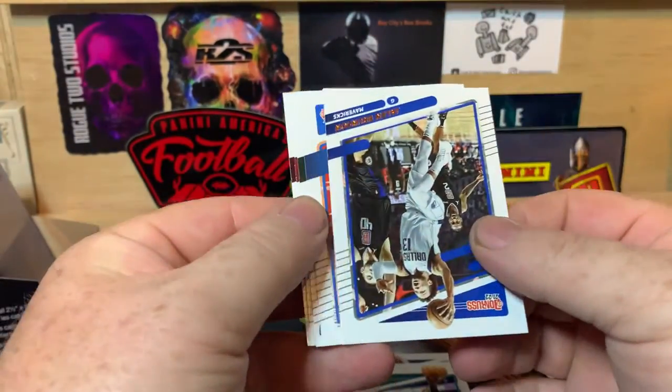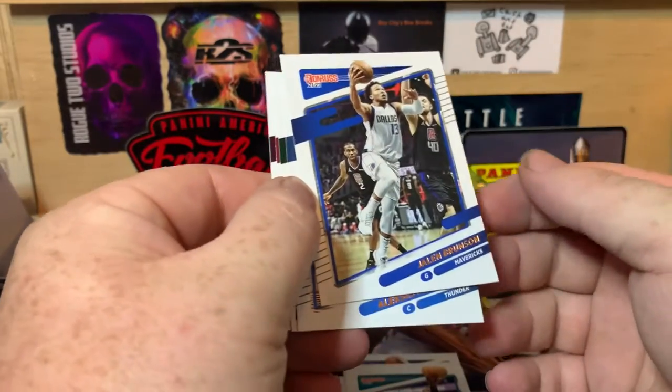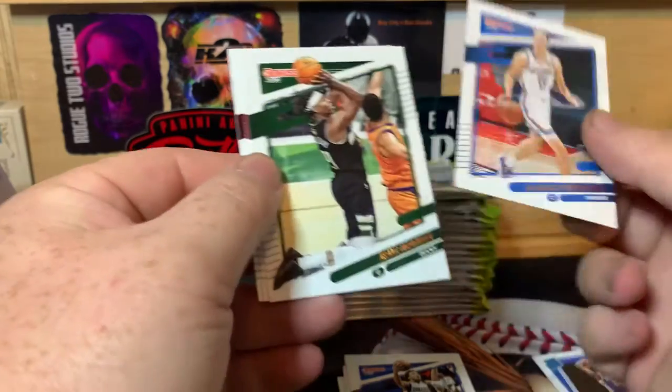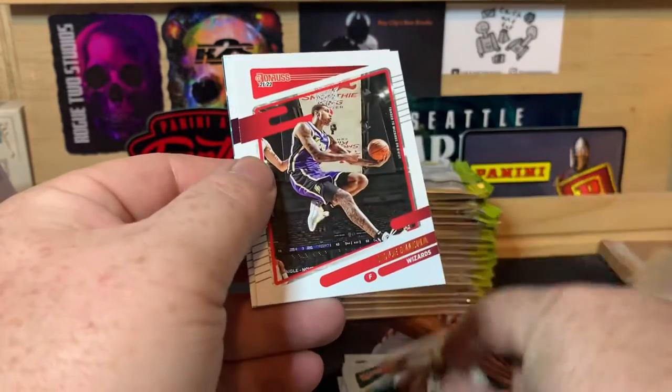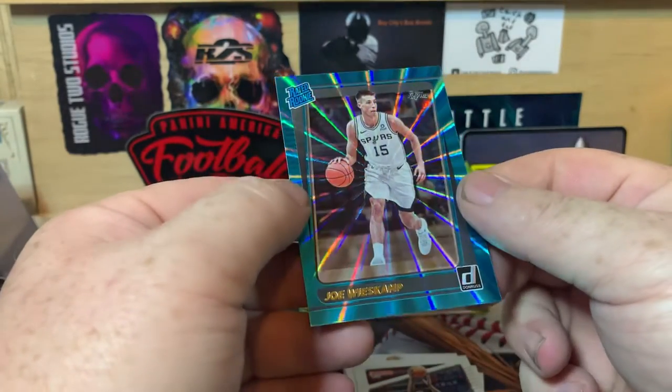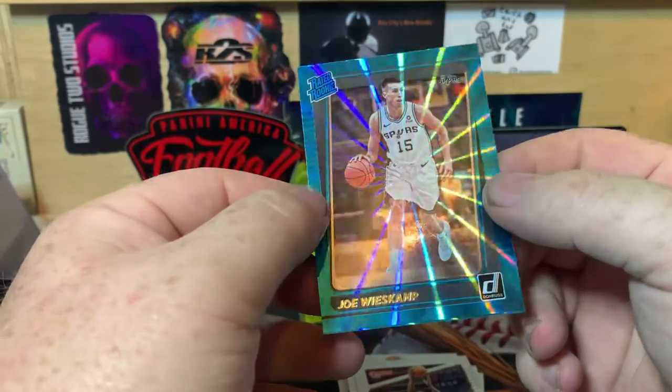We have Jalen Brunson, Alexey Pokusevsky, Drew Holliday, Kyle Kuzma, Colin Sexton, and Joe Weiskamp. Rated rookie, teal laser.